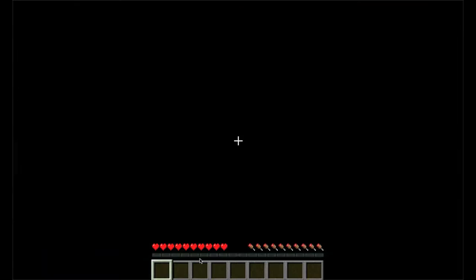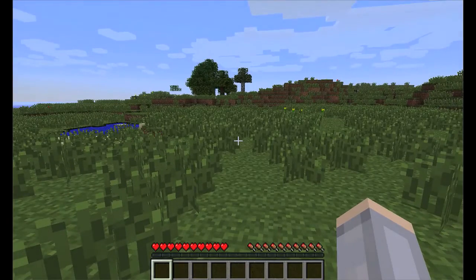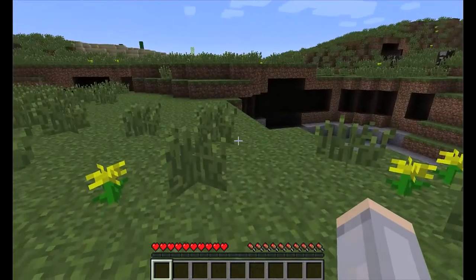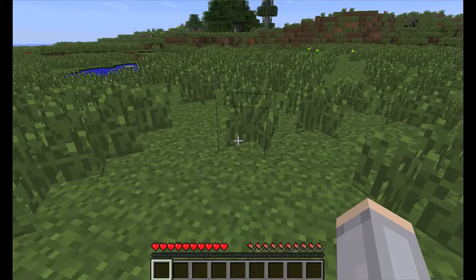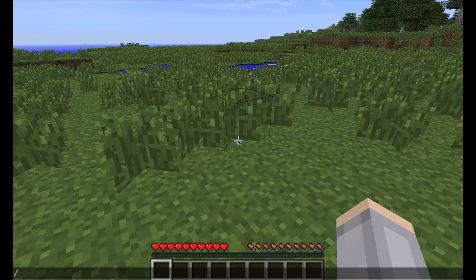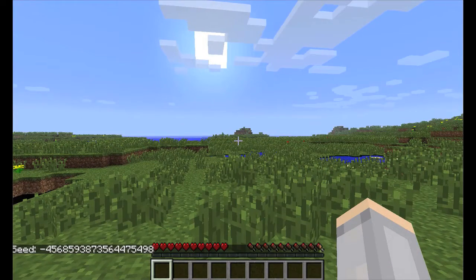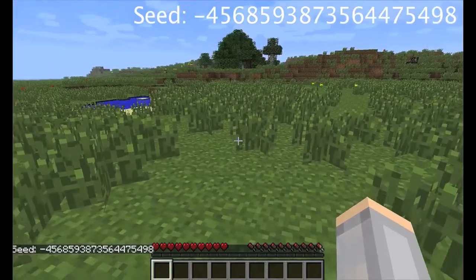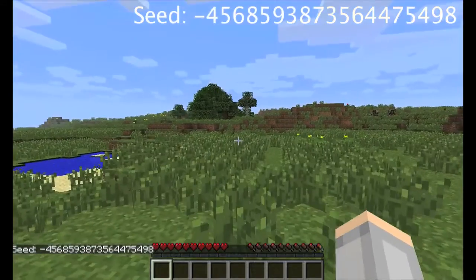Let's start and see where we go. Not bad — looks like we're on a plain. We got some dirt over there and some trees. The first thing you want to do in any survival mode ever is go get the trees. I'm gonna show you my seed — if you want to play along, go into advanced settings and type that number.